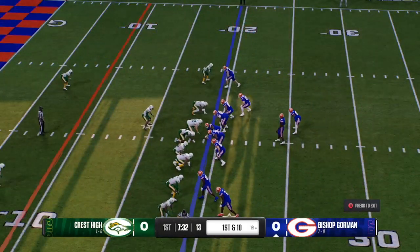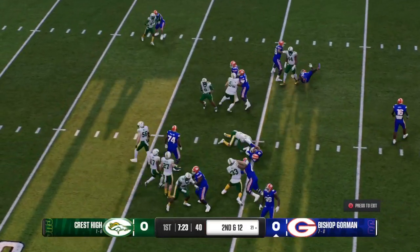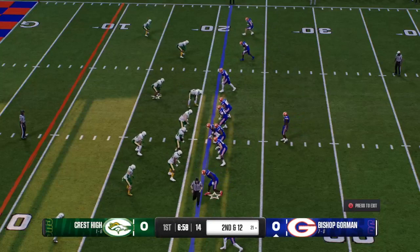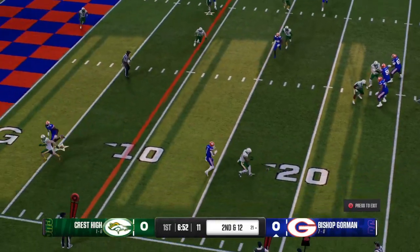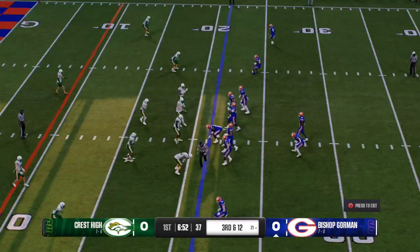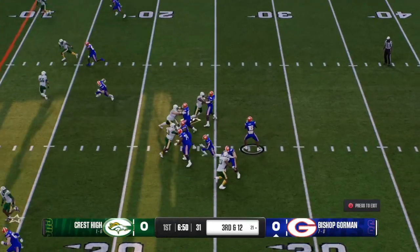Good game — they've moved it to the 19, first and 10. Wide receiver shows motion. Out of the shotgun they go to the ground; he's knocked down in the backfield and will lose a couple. After that last loss it's second and 12. He's looking to throw — he is lucky to get that one back. The last thing you want is to turn it over on your opening drive, just outside the red zone at the 21, but it's third and long.